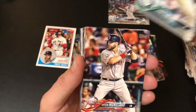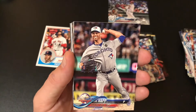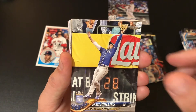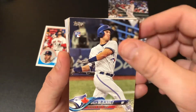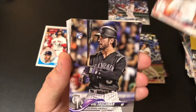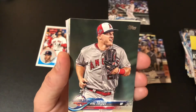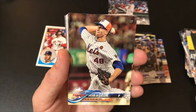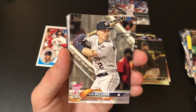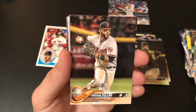LeBlanc. Mitch Moreland. Shane Green. Happ. We have Brett Phillips. Bill McKinney. Munoz rookie. Toshman rookie. Pablo Sandoval. Mike Trout. Jacob DeGrom All-Star Game. Kingham. Alex Bregman All-Star Game. Home Run Derby — Alex Bregman.